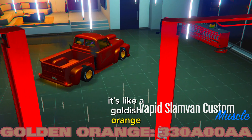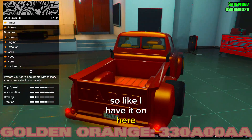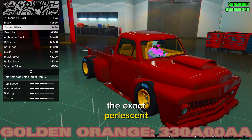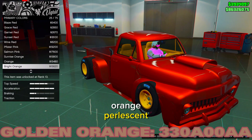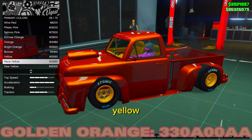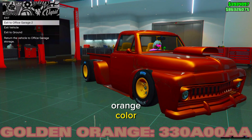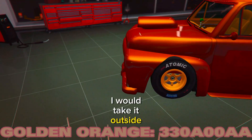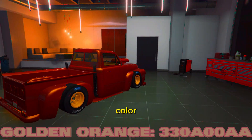The third color is one of my favorites — it's like a goldish orange. I have a gold or yellow pearlescent on it. You can do two pearlescents to make it pop: either the bright orange pearlescent or the race yellow or regular yellow. These two pearlescents go good on this car. It's like a golden orange color and it does look good — in the sun this color will really pop.